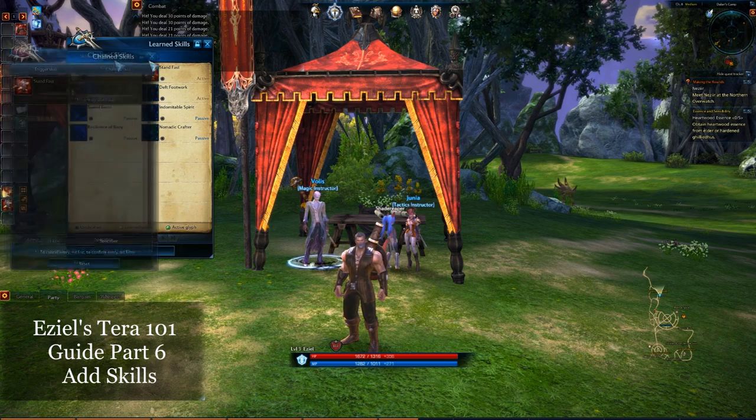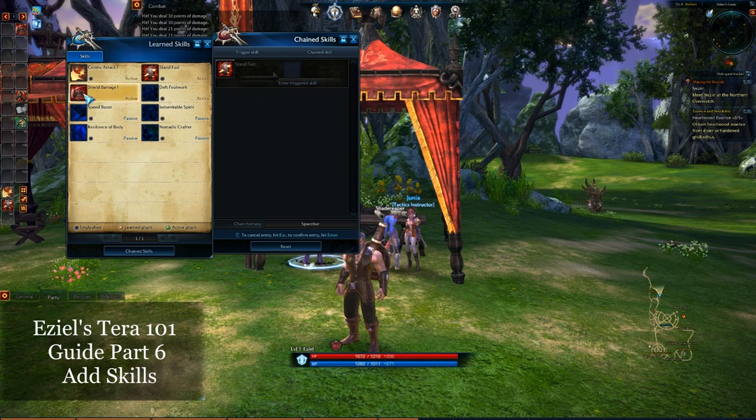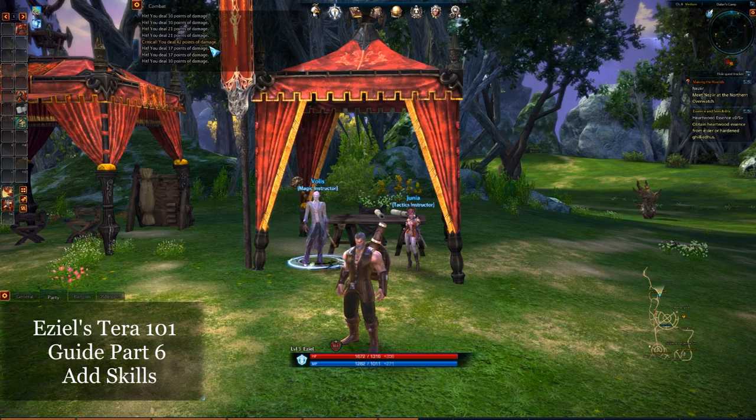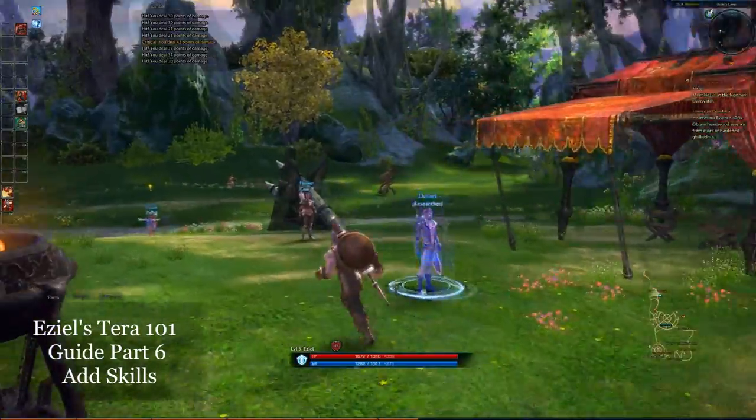Another thing you can do is check out the chain skills here. As we get more skills, you'll be able to see what triggers those skills. For example, I could throw that in there — it displays in combat for four seconds. You can also change the button to be spacebar. I'm going to go fight one of these guys so you can see how this looks.